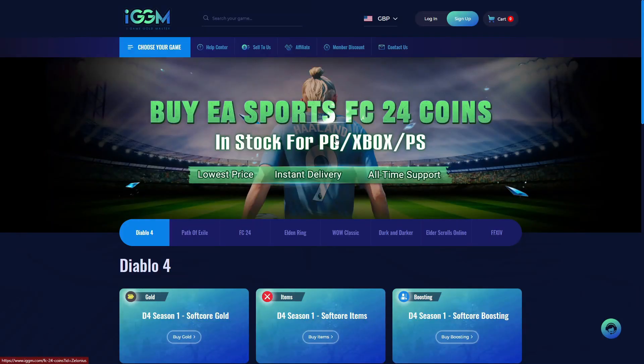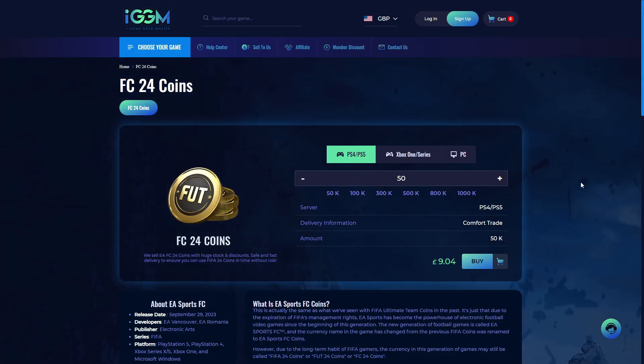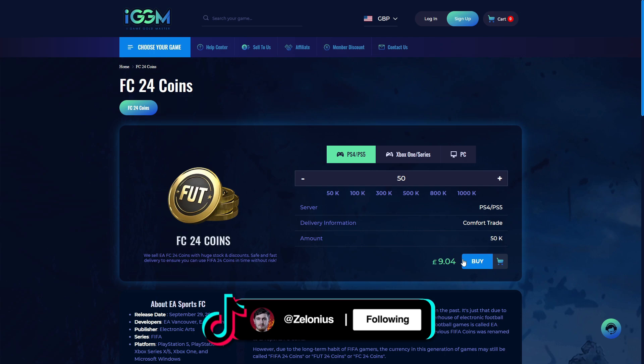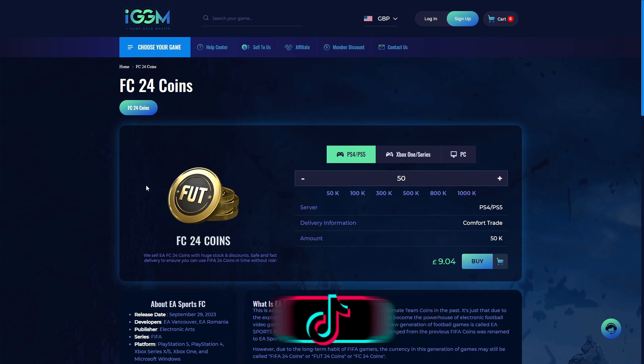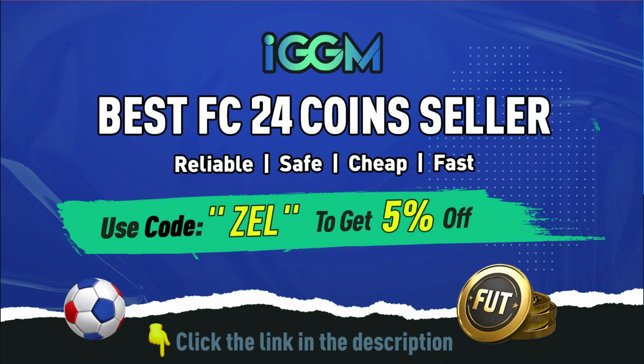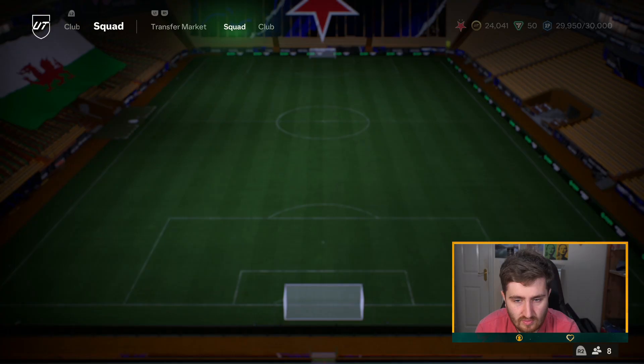Are you sick to death of getting out-teamed on FC24 and want that god squad you've always been dreaming of? Check out iggm.com today — the best and most reliable place to get coins for your Ultimate Team. Use the link in the description and code ZELL at checkout for a five percent discount.